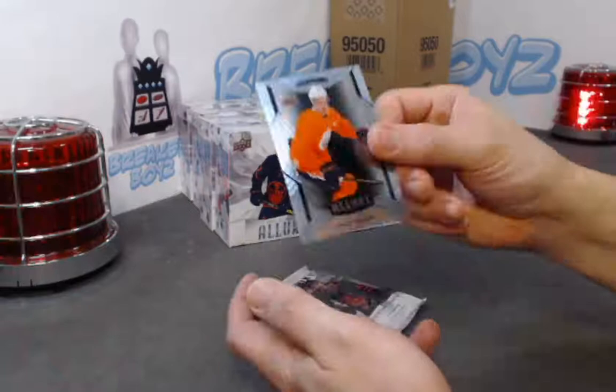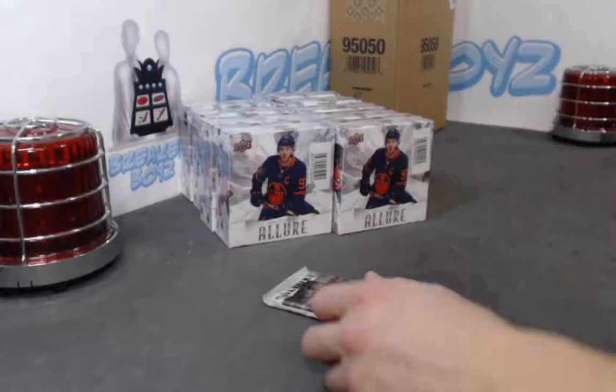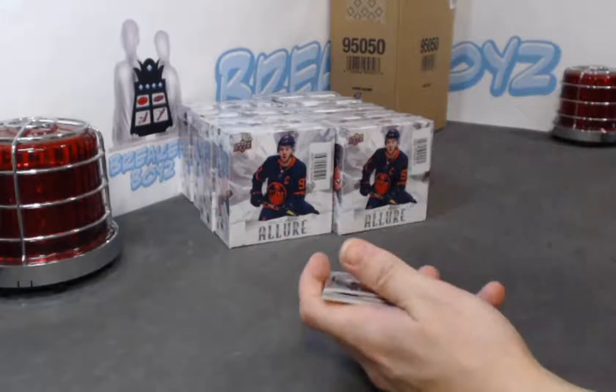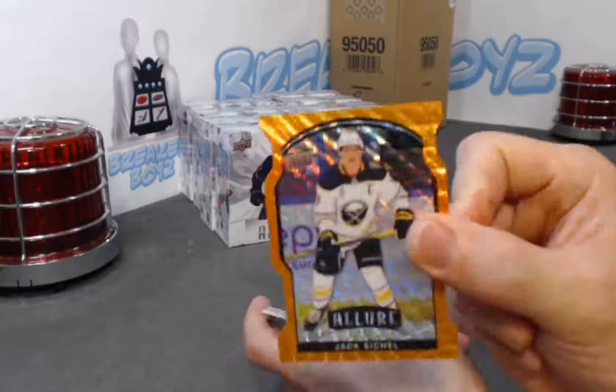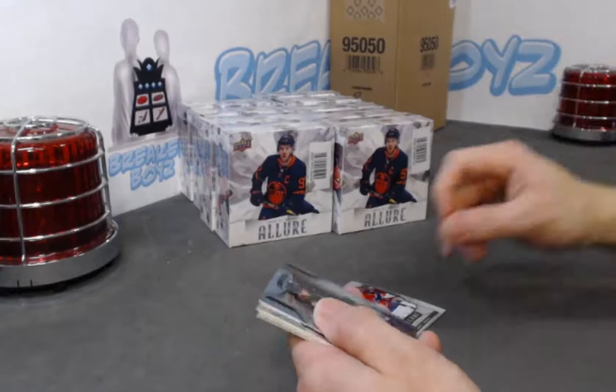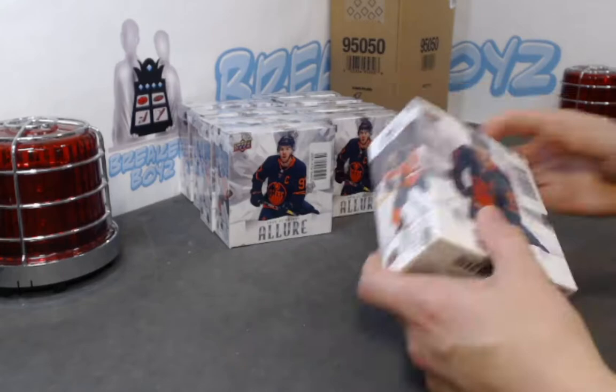Ian, we have yet to pull a golden treasure one-of-one, so thank you for coming and bringing your golden touch. We have a Broberg SP rookie, Shane Bowers. Hopefully we have a chance of pulling a second one. Lilligren base rookie. We have an orange slice — not numbered — Jack attack Eichel, Connor McMichael, grand entrance, rookie SP of Hakenpah, Nicholas Robertson base rookie, and some base. That was a pretty good auto for that box — what a way to kick off this break with a one-of-one in the first box!